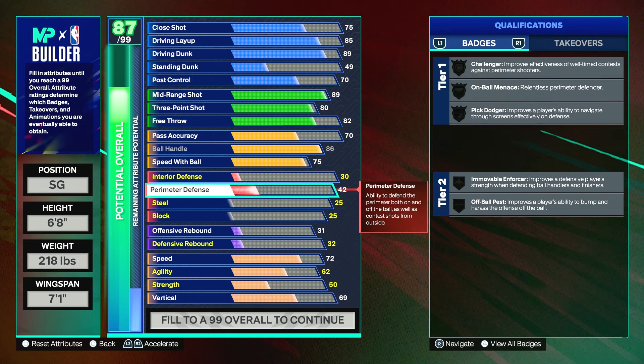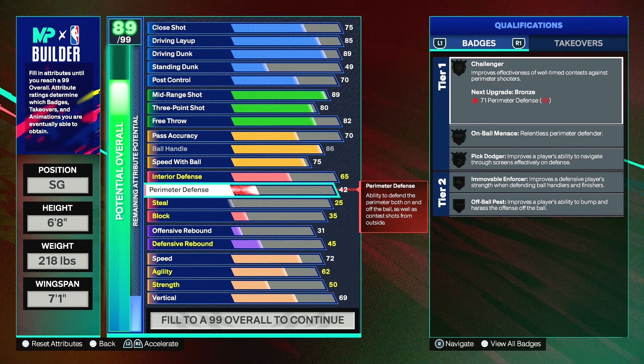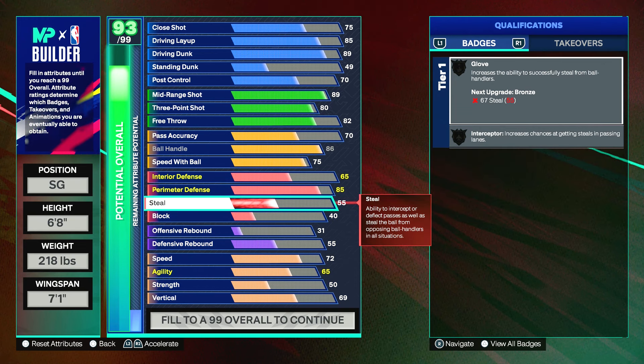Interior defense does matter this year. My Anthony Edwards build has 70 interior defense, but I'm putting this one at 65. It's not going to unlock a badge yet, but it's not bad. For perimeter defense, put that up to an 85. That gives us challenger on silver with on-ball menace, and pick dodger on silver as well, plus off-ball pitch on gold.